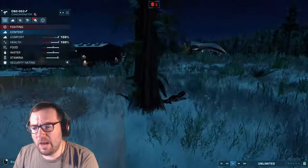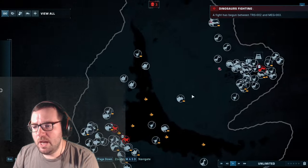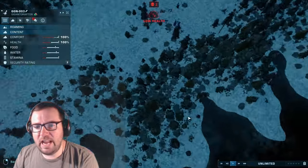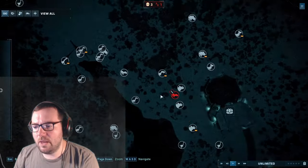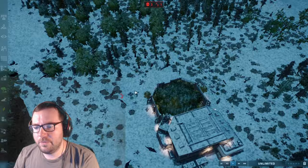A Concavenator is fighting and killing a Monolophosaurus. There's also a Taurosaurus fighting a Megalosaurus. This is coming along nicely — the map is filling up a bit more. There's a Gigantoraptor just wandering around, and a Megalosaurus on low health against a Taurosaurus.